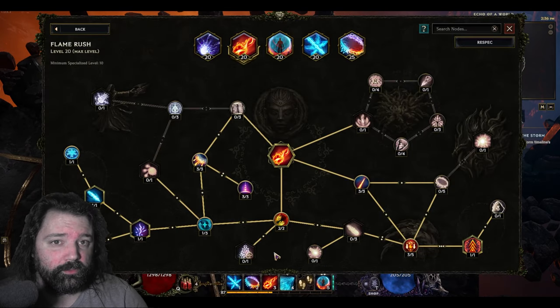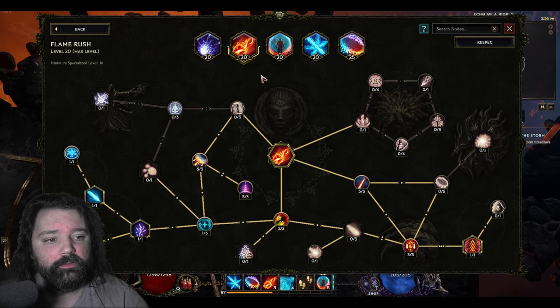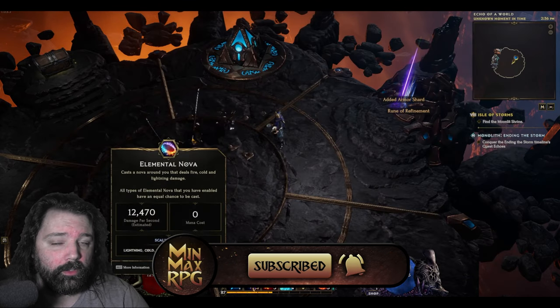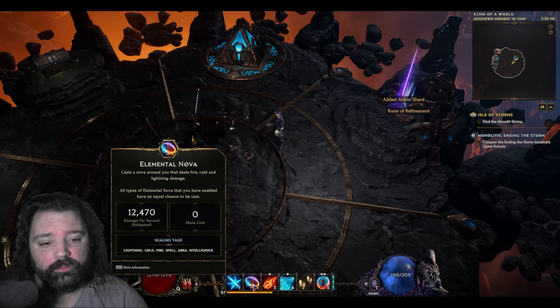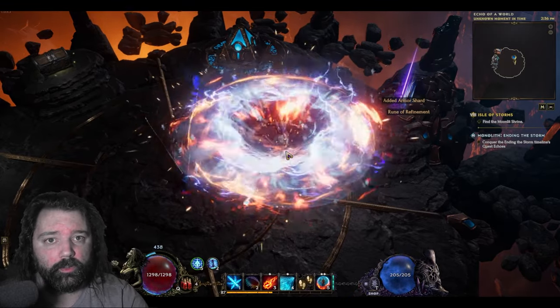If you want to alter this into a runemaster version, I would recommend taking the node here in order to pick up the cast with runic invocation. You can then drop flame ward from the specialization and use that for runic invocation, and you've got a runemaster build for this as well. You can leave elemental nova on the bar — this has a 0 mana cost, so if for any reason you run out of mana or simply don't have the sustain on your current gear setup, you can always use elemental nova in order to continue to deal some damage and generate some ward as well.